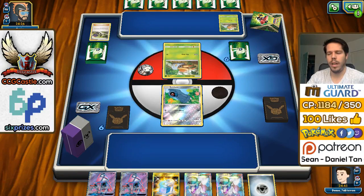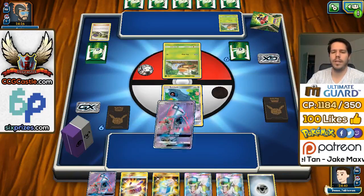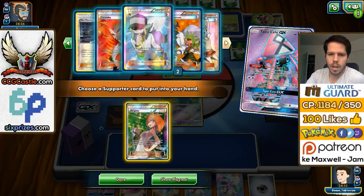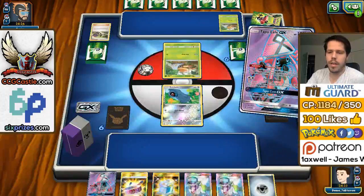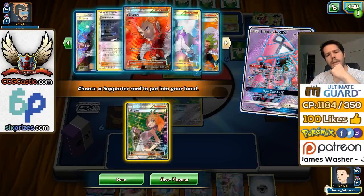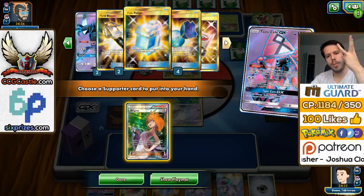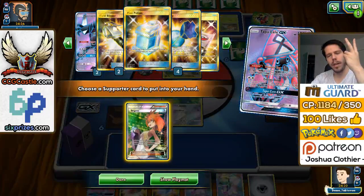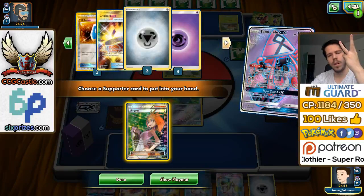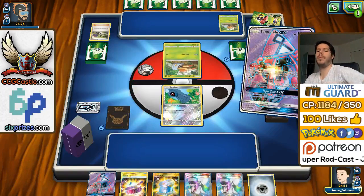My opponent's start is very lackluster. Will Brigette be available? Yes it is. So what's prized here? One Sycamore prized, one Necrozma prized, one Max Potion — no, not the Max Potion I have in my hand. One Ultra Ball, one Choice Band, one Psychic Energy, and something else I'm not remembering. But that's amazing — getting the Alolan Vulpix here is really, really good.